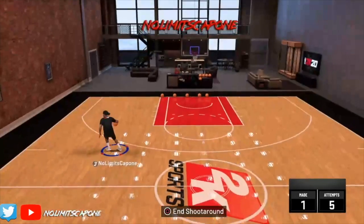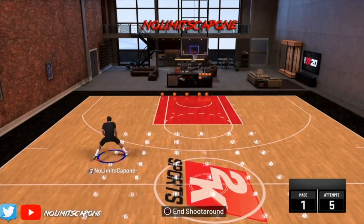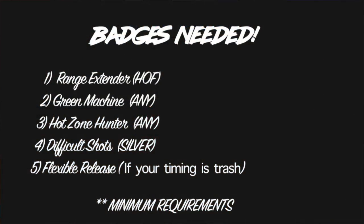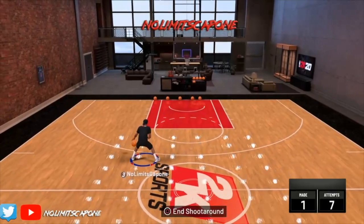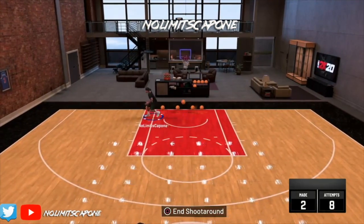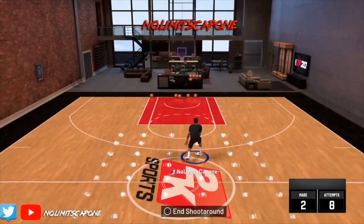But without further ado, let's get into the badges, man. Because this year, we ain't nothing without badges. If you're a shooter, these are the badges you should have equipped: number one, range extender; number two, green machine; number three, hot zone; number four, difficult shots; number five, dead eye; number six, quick drop; and number seven, flexible release. The only time you should have flexible release is if you're hitting that square button too early or way too late — not slightly early, not slightly late, but late or early. Put that flexible release on.